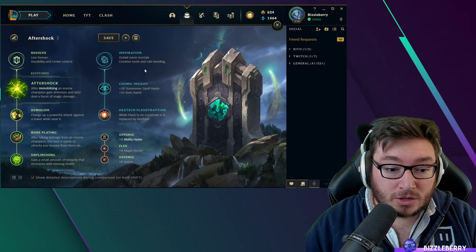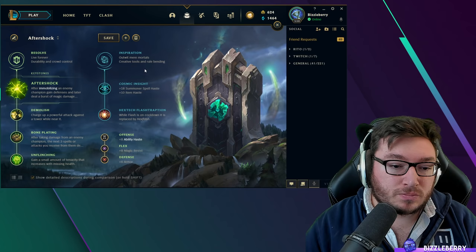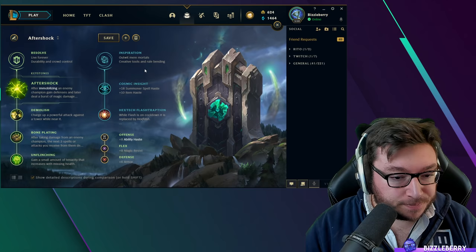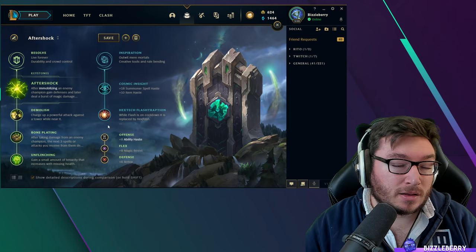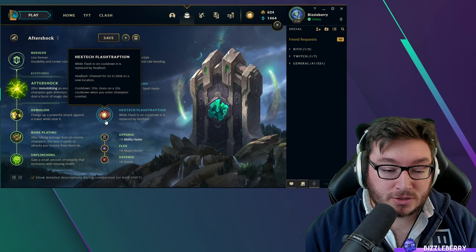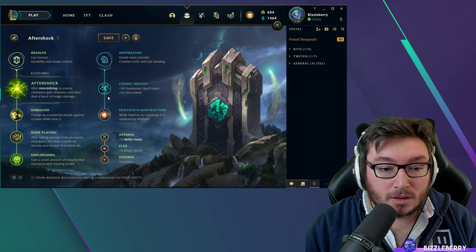For Inspiration secondaries, you've got a few things you can switch out. Cosmic Insight and Hextech Flash Traption — Hextech Flash — is probably what most pros take. Hextech Flash is its own separate skill: when your Flash is on cooldown, it gets replaced with Hextech Flash. It's generally picked up on tank supports and is extremely useful when utilizing bot lane brushes to make plays. Cosmic Insight is nice here too because it reduces your summoner spell cooldowns, so your Flash and Ignite or Exhaust come back quicker.